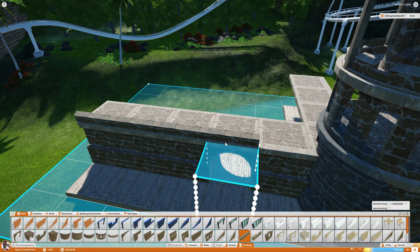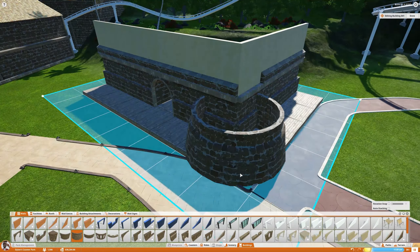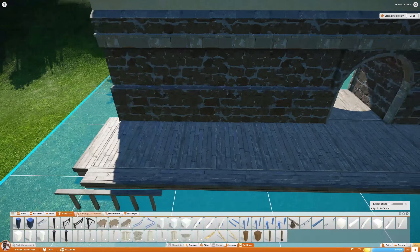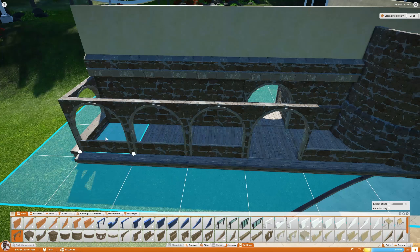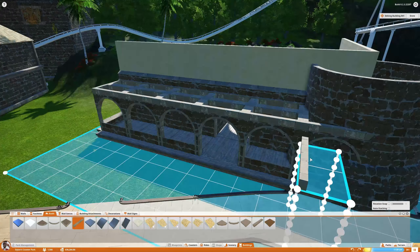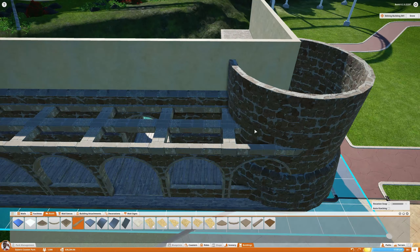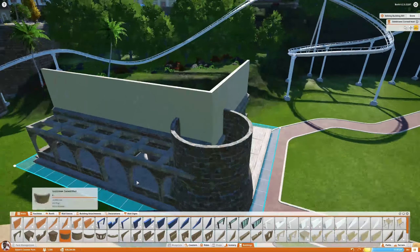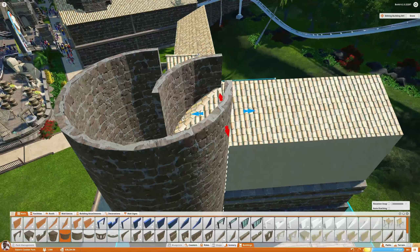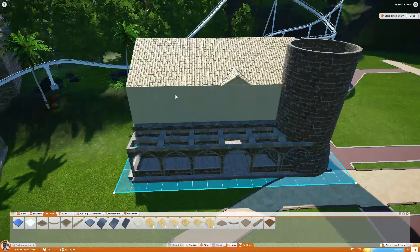Then I went on to Utopian Heights, did three parts on that, and now I've come back to Pirate Valley and I'm like, you know what, this is actually a lot of fun. I just want to focus on finishing this one first rather than continuing Utopian Heights and pushing Pirate Valley away. I have this thing where I promise we're going to do something and then it never comes out, so I don't want to keep saying in every episode that Pirate Valley's not done. I just want to get it done.